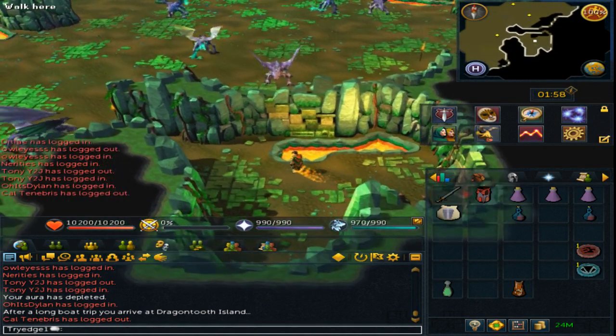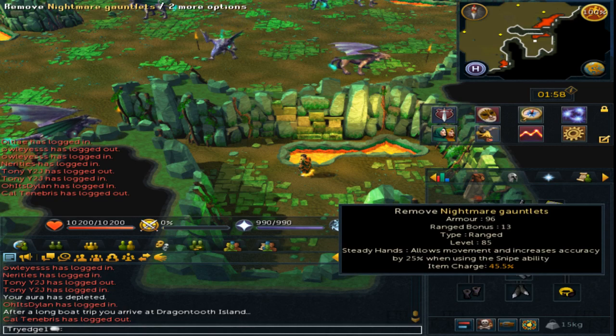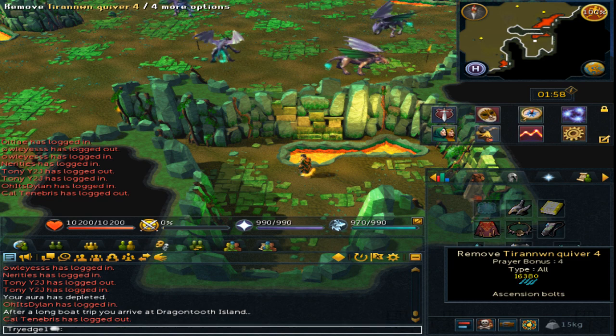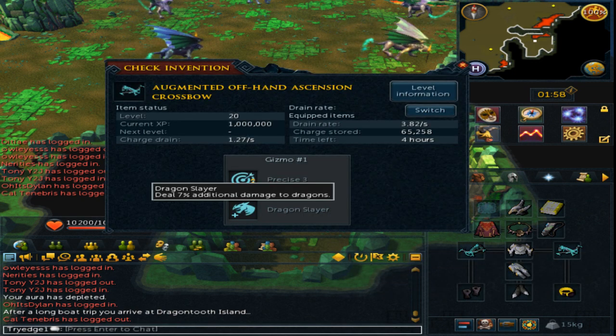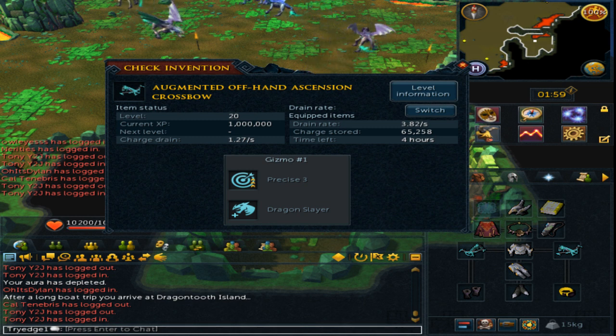For this task, it is best to use Range. I will be using full Armadyl Armor with Nightmare Gauntlets and Pernix Boots, an uncharged God Book with regular Ascension Bolts, and an augmented Ascension Main Hand and Off Hand with the Precise 3 and Dragon Slayer perk.